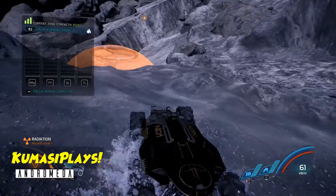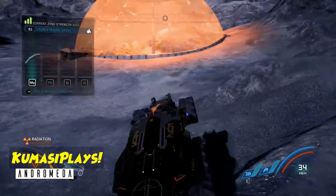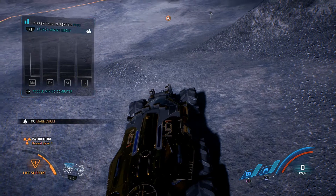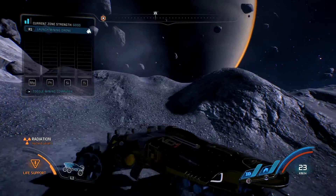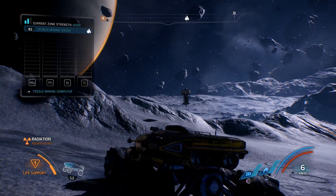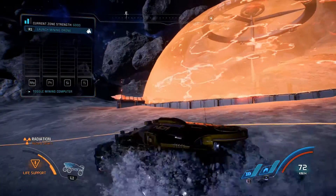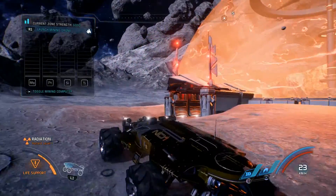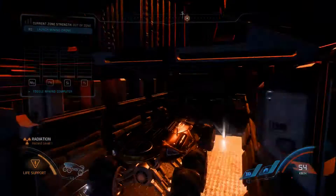All right guys, welcome back, it's Kamasi. This is part 12 of the Andromeda series. We're pulling up on a remnant tiller that we left off on in the last video, so I'm hoping we can just knock that out of the way real quick. This is probably going to be the last side mission I do — from here on forward I'm just going to be doing the main campaign. If you want to see other side quests, I'll probably get back to those after I complete the game.